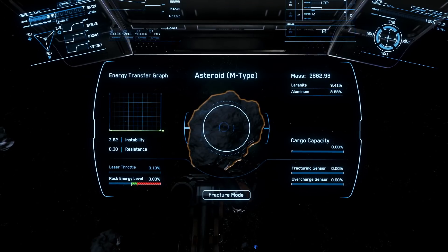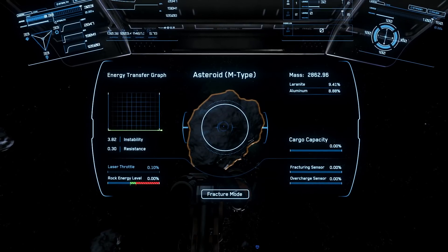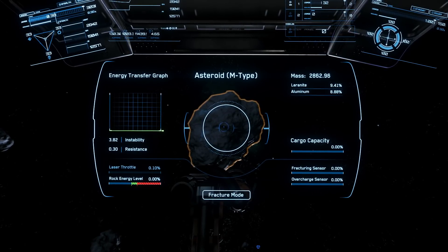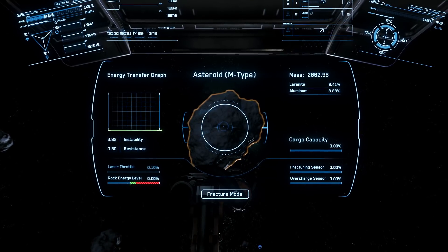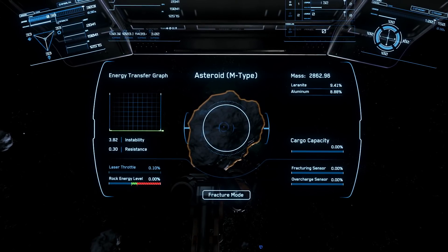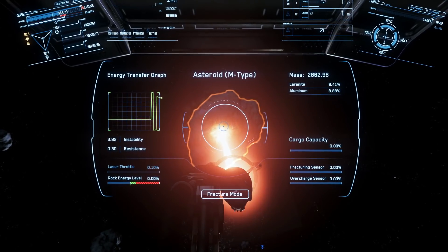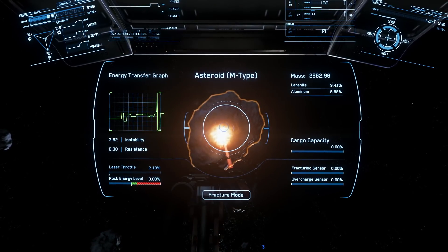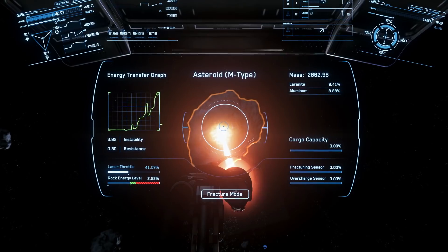The bottom left of the HUD shows the rock energy level and has three zones. You must be in the second zone continuously, which is marked with a green color, until the fracture sensor meter on the bottom right reaches 100%, at which point the rock will break into smaller pieces. If you go over the second zone into the overcharge area, marked in red, the overcharge sensor will quickly move up in percentage. If it reaches 100%, the rock will explode and damage or destroy your ship depending on how close you are. Use the mouse wheel to increase and decrease the laser throttle intensity, shown on the lower left side of the HUD, right above the rock energy level.